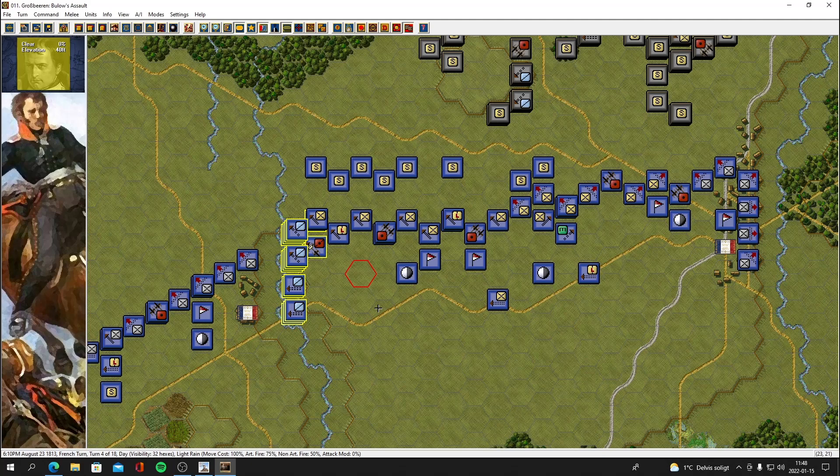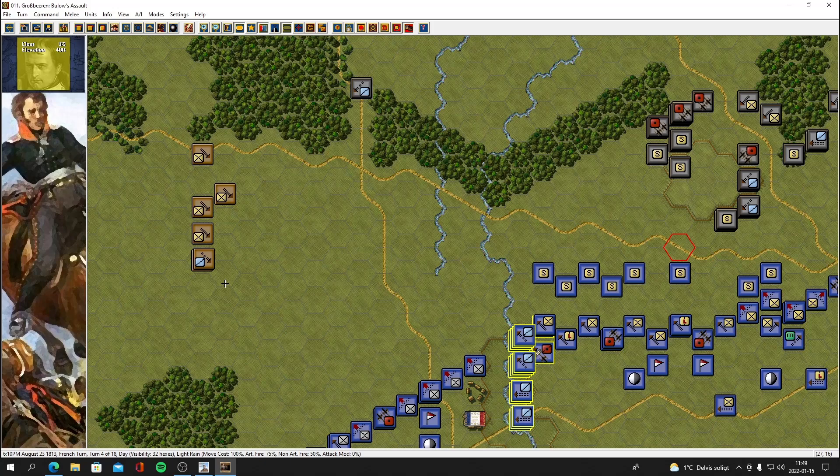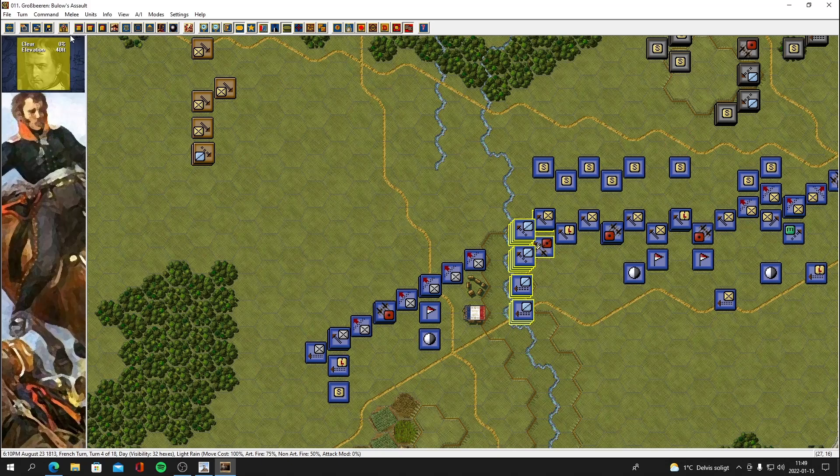Hey everybody, welcome back — it's the Mac. Going back to channel here, a continuation of Napoleonic Battles Campaign Leipzig, war game design studio and the John Tiller legacy game, part three. We just ended the last video by doing all the orders, deploying forces, and doing some small shooting. This is going to start by ending a turn and seeing what the Russians do. Turn four of 18.